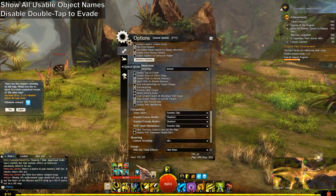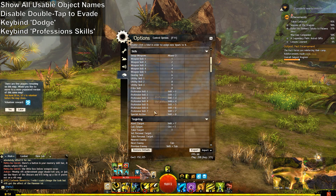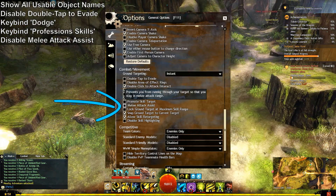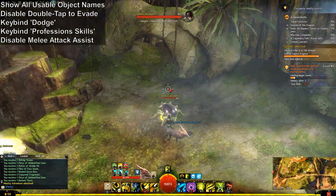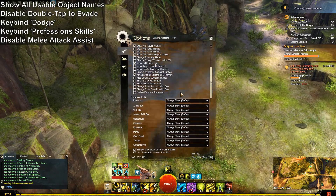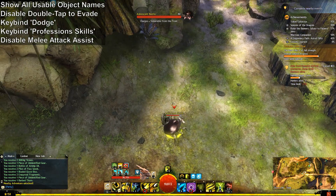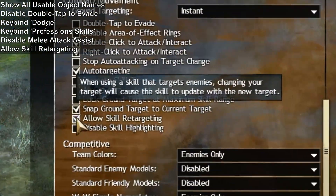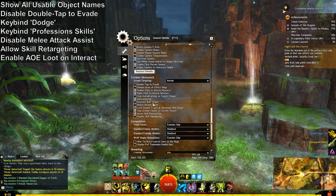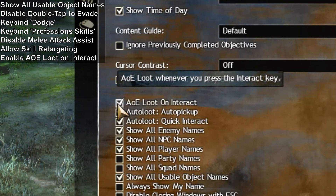Disable double tap to dodge, and bind dodge to something comfortable along with your F1 to F6 profession skills, because you'll be using these a lot. Disable melee attack assist — this setting prevents you from entering or moving through enemy hitboxes, which is really annoying and actually prevents you from positioning correctly on boss encounters, or being able to use certain abilities inside an enemy hitbox for best effect. Enable allow skill retargeting, and importantly AOE loot, because this will save you heaps of time.